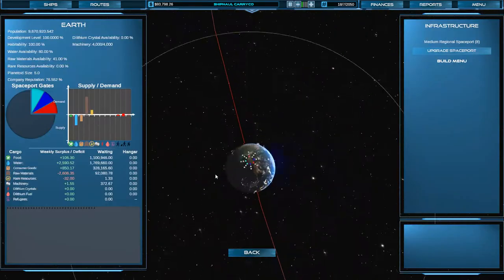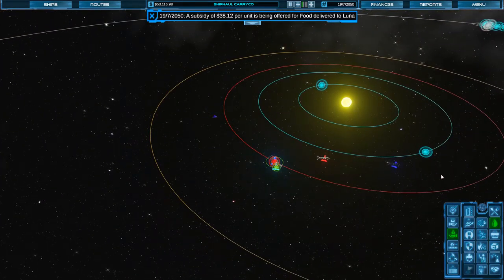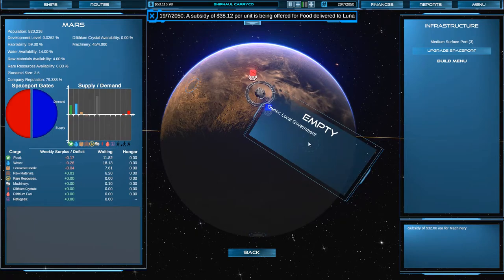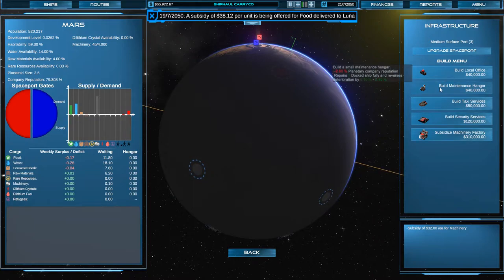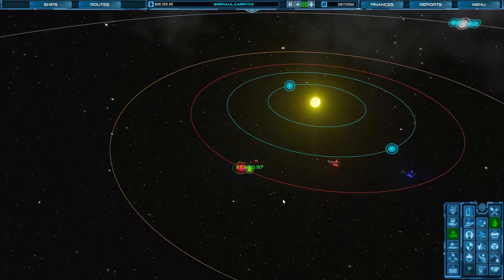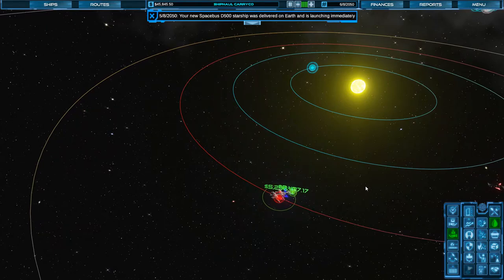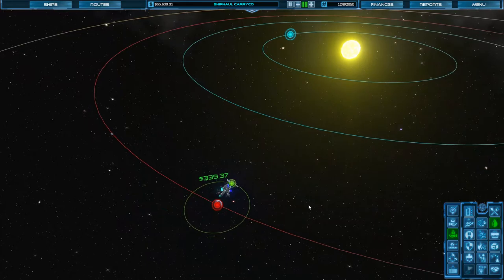I'm going to need another gate on Earth eventually anyway, so I may as well get it now — I've got the money. Have I put a maintenance shed over here? I haven't — let's do that, because we are going to need that. Eventually the gate will upgrade, the spaceport will upgrade. New starship: the D520 is available. That's a good one. There's our D500 going — our machinery ship, basically.